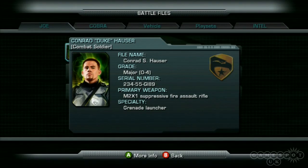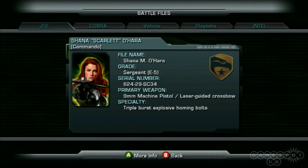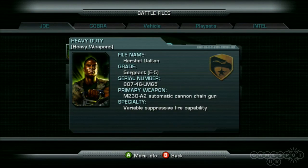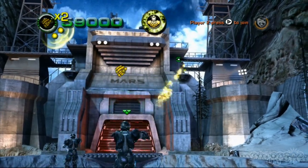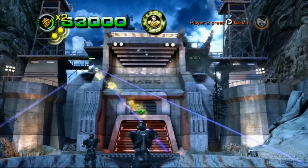Watch your backs. Each character has access to three individual special moves, such as Duke's grenade launcher attack. In addition, you can use the movie-inspired accelerator suit once you've killed enough baddies. The suit makes you temporarily invincible and increases your speed and firepower, making you the ultimate super soldier.